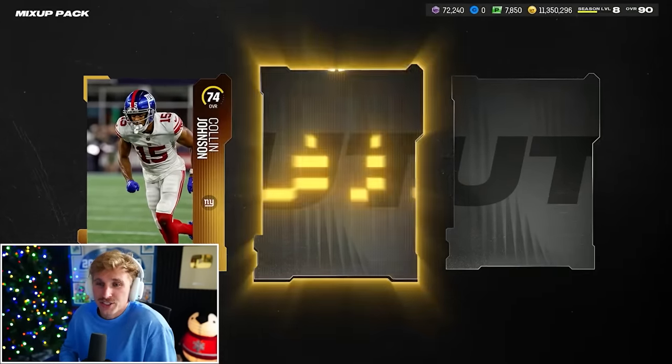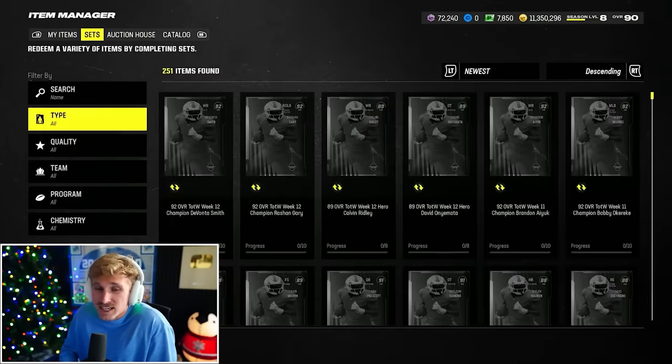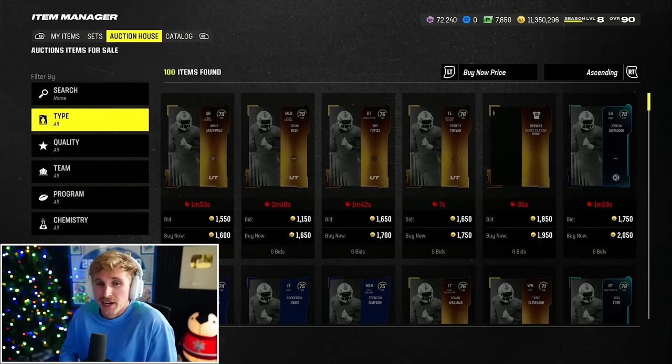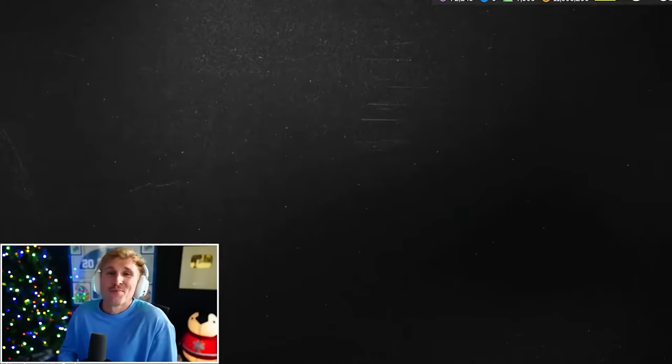Colin Johnson. Andrew Wingard — this is my absolute final pack. Gilmore. Are there even sets? If there's a set for it, this will change things a bit — at least I'd have the option. Mix Up Mondays: zero sets. I'm shocked at how dog water that was. Well, there are two players I really want anyway, so I'm going to pick them up.